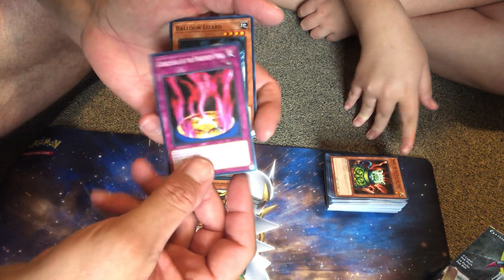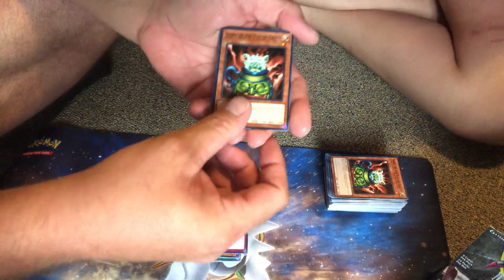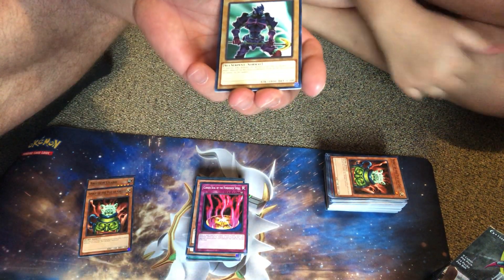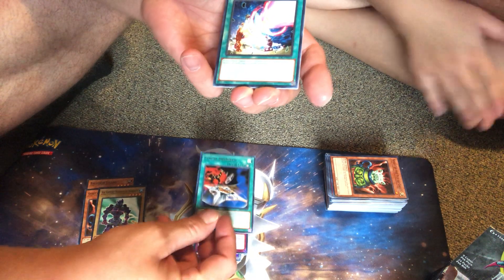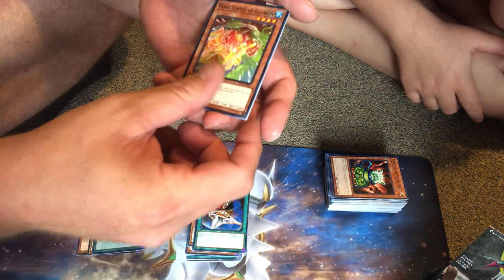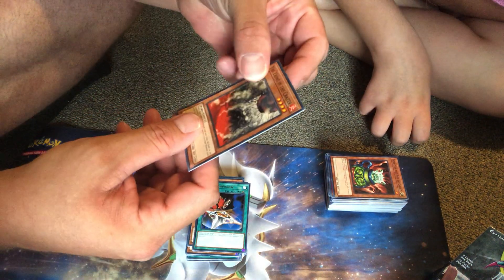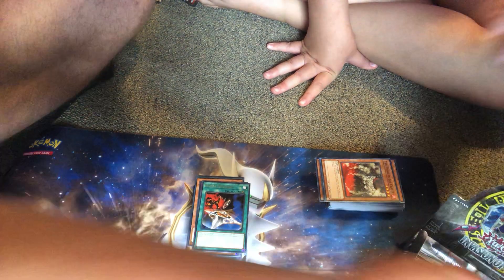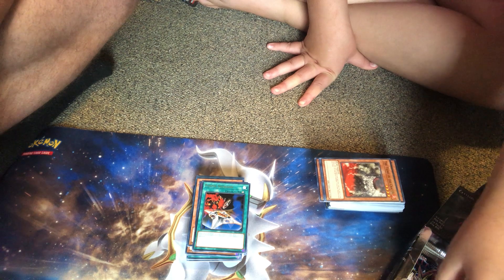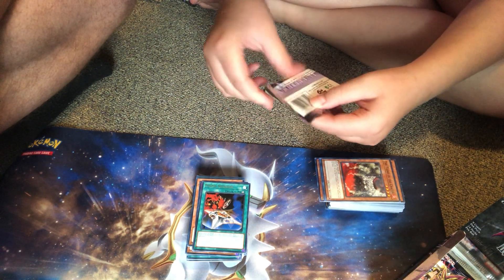Curse Seal of the Forbidden Spell — another cool one — Balloon Lizard, hey speaking of that — another Spirit of the Pot of Greed — another one! Sea Serpent Warrior of Darkness, another Fuma Shuriken, Ojama Delta Hurricane, Your Eternal Illusion, the weird seashell thing, and the thing in the crater.